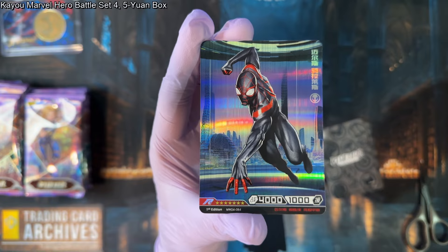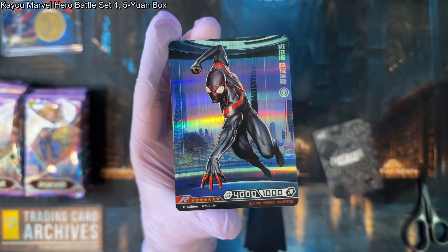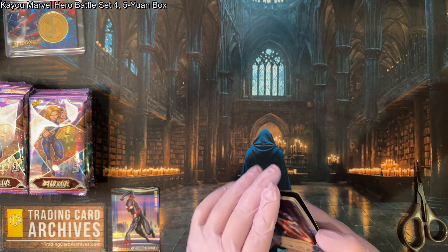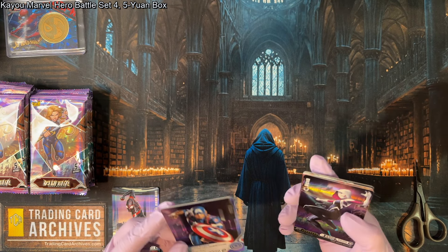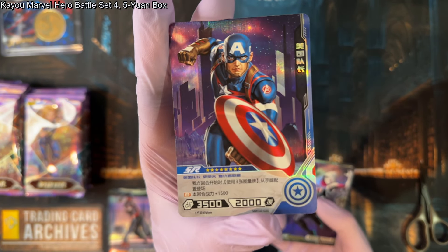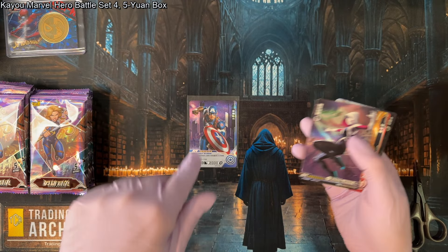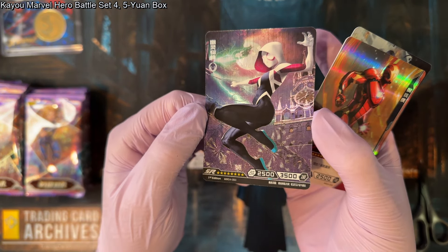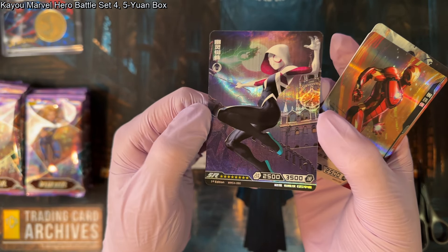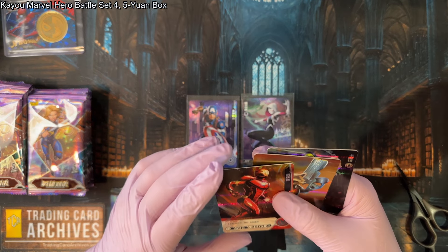Here we have a rare of Spider-Man. Even though it's a rare, these are some of the most valuable cards to collectors because this card doesn't have any rules on it — it's a full art card. Full art is much more desirable to collectors than the half art cards. Here we have some SRs — this is an SR of Captain America, great looking comic book art. And that's an interesting Ghost Spider SR in full art — you don't get those too often, so that's a pretty special card.